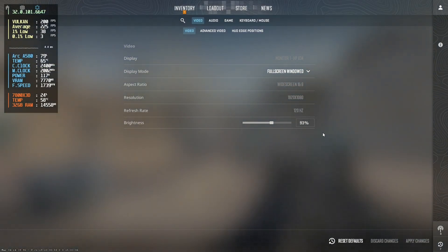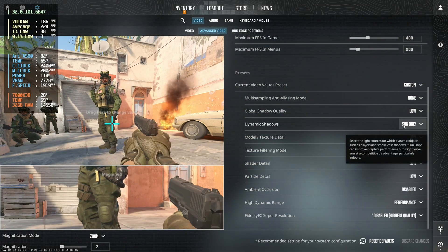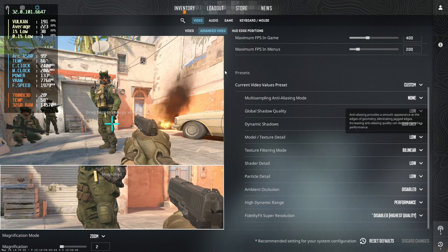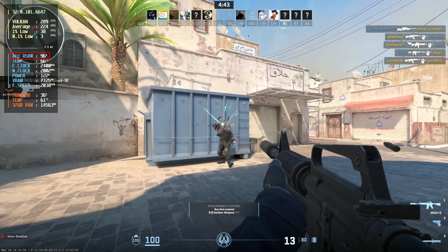I'm launched into the game now. As you can see, I'm still using 1080p with the low settings. The performance difference for me isn't that big because I have a pretty fast CPU, but you can see the GPU usage is now much closer to 100%.